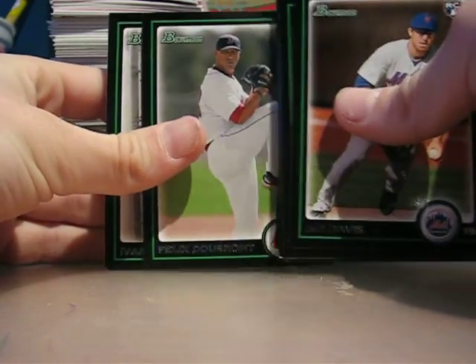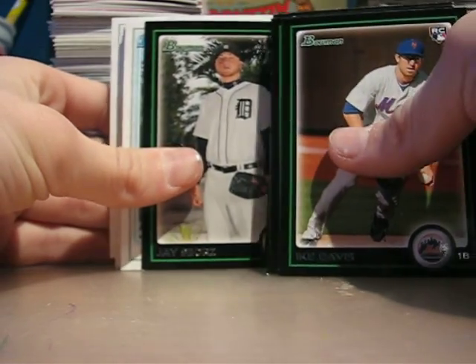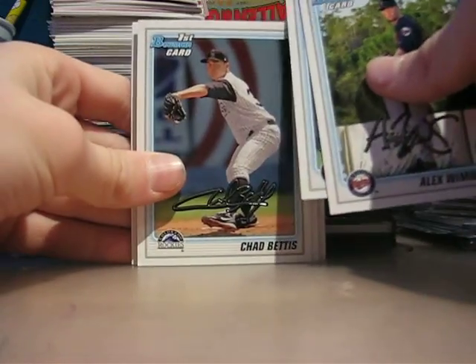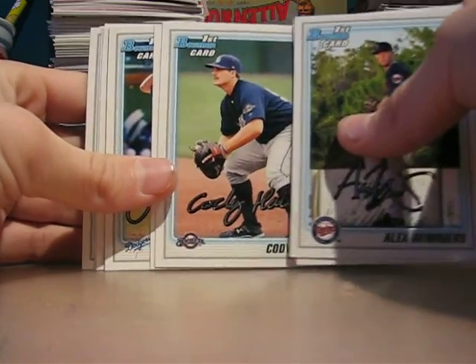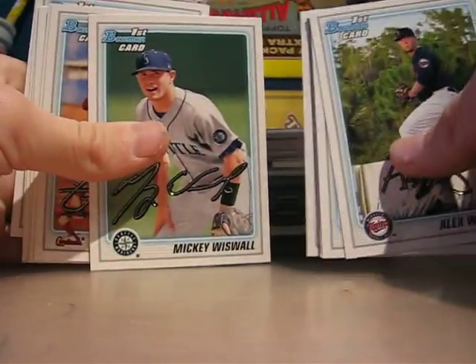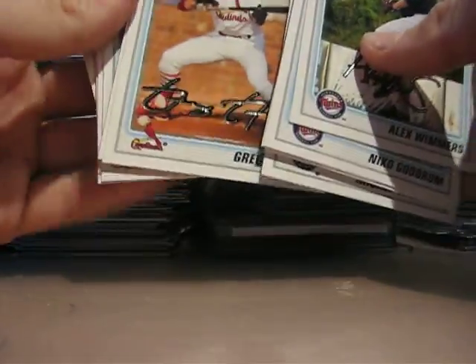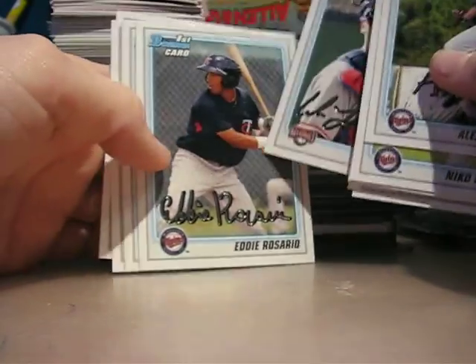Scott Sizemore, Felix De Bruyne, Ivan Nova — pretty nice — Thomas Diamond, Jay Zborz. Other prospect cards: Alex Wimmers, Niko Goodrum, Chad Bettis, Cody Hahn, Kevin Kays, Jake Lemmerman, Mickey Wiswall, Greg Garcia — I can't get these cards — Cole Leonida, Eddie Rosario.